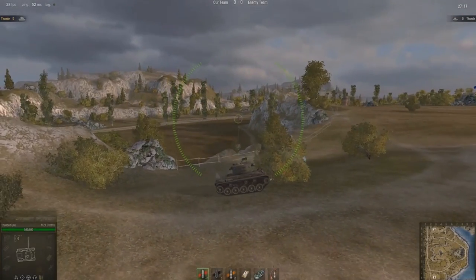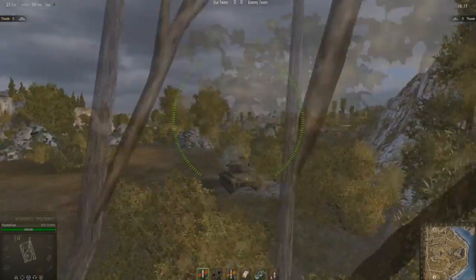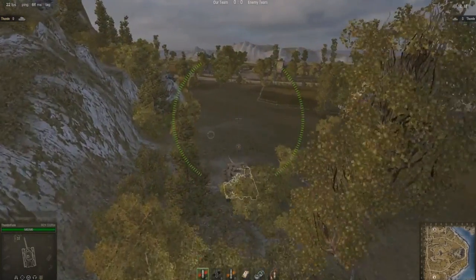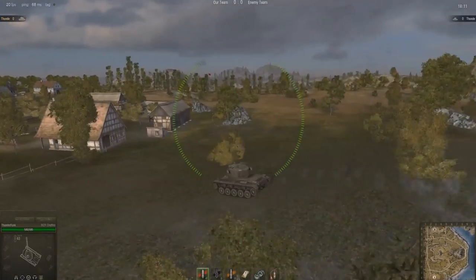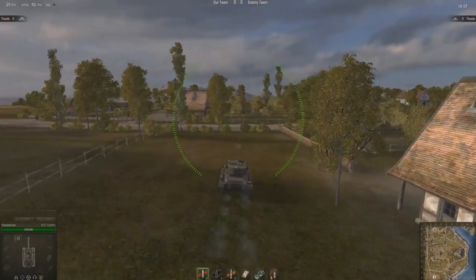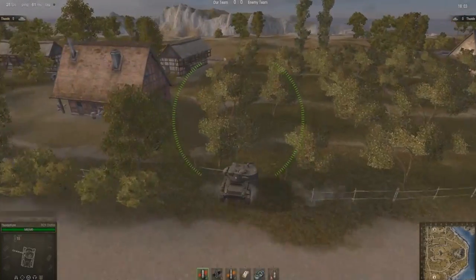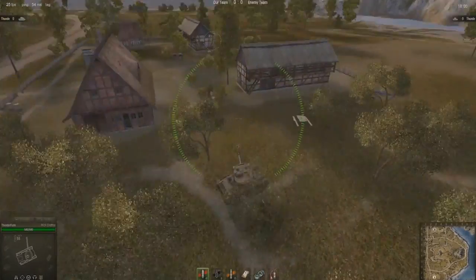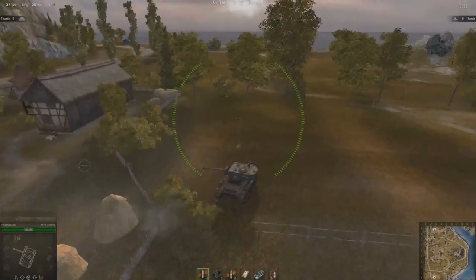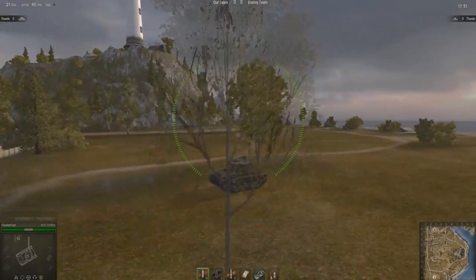If you did take the middle, always remember you don't want to spend too much time in one place on this map. You should always be moving — that's the key to survival. Take a position, spot a couple of tanks, and if nobody appears or even if somebody does, move on. There aren't many places to hide from enemy artillery, and for some reason enemy artillery will always focus on light tanks as an easy kill. So you should always be moving.